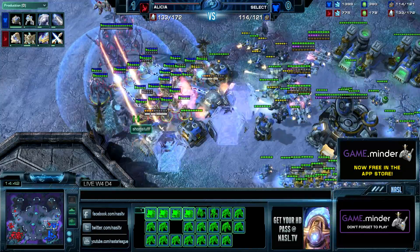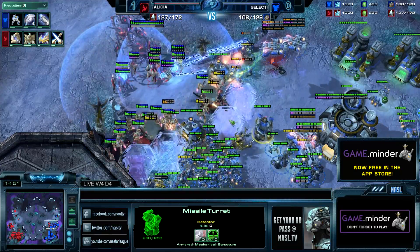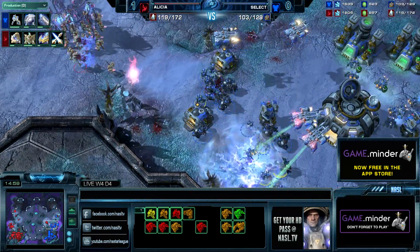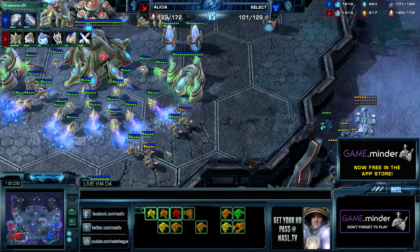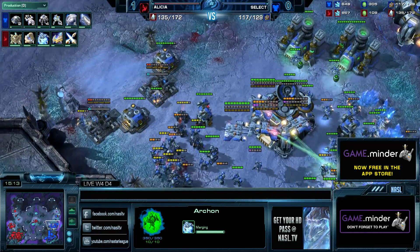That's a very interesting move. Does the turret grant vision of it? It does not grant vision, so he can't tell there are hallucinations. Nice Storm on top of the ramp there, getting a handful of units — wow, that second Storm was great. Still, Select holds just fine. Storm dealt a lot of damage but didn't actually kill a lot of units, and Select loses some depots or bunkers but ultimately lives to fight another day.